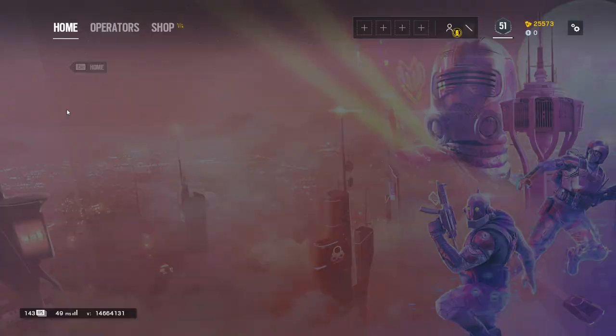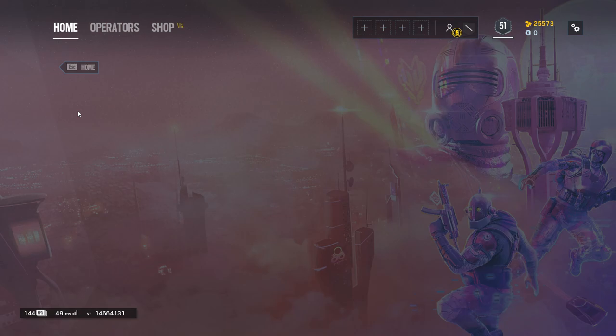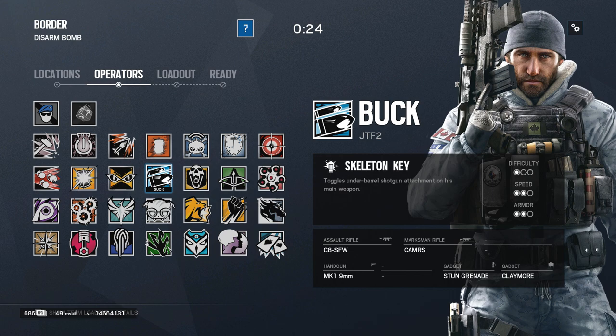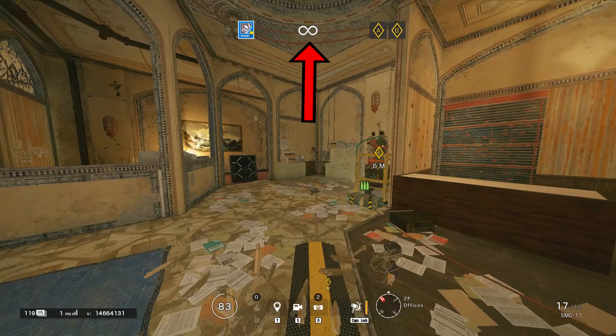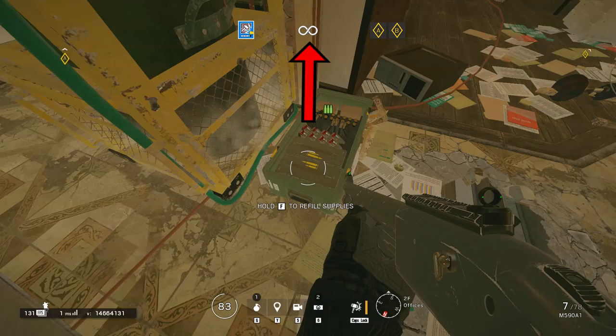If you start a queue in quick play, unranked, or ranked, you might be playing on any gamemode and any map. When you get in, click the menu icon, then Training Grounds, and with the difficulty on Normal, go to Lone Wolf. When the basics are settled, it is strongly recommended to have an operator with a shotgun. Buck is handy as his main ability is actually a shotgun that opens up walls. Sledge — the Hammer guy — can also bring the shotgun as a primary. So why this gamemode and why the shotgun? Because in this gamemode you have unlimited time to explore the map and you can also replenish your ammunition.